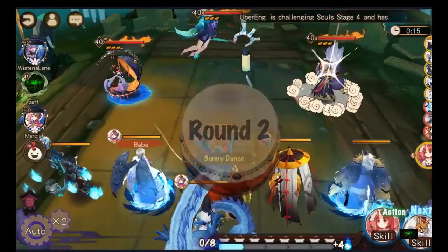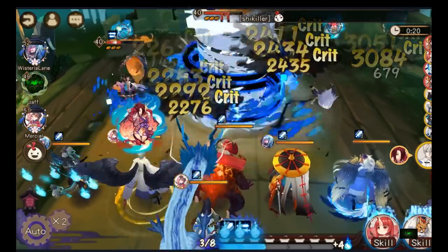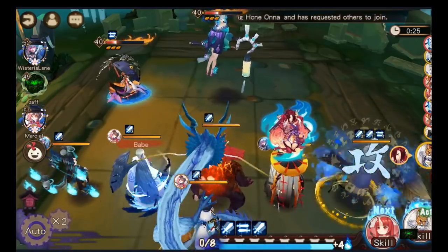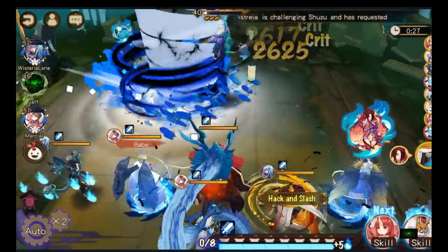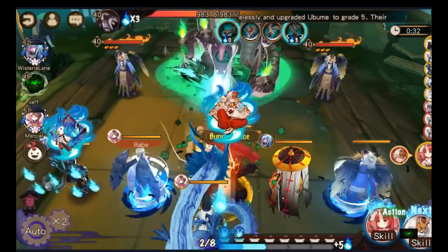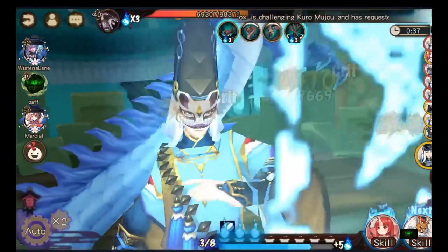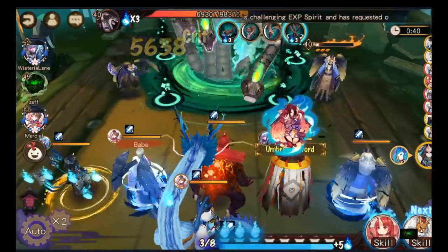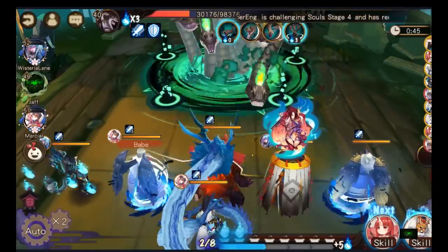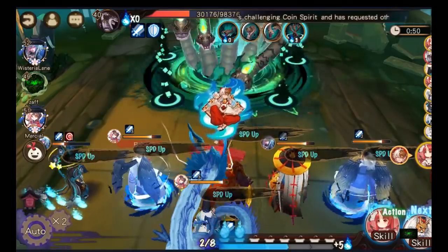Mostly what I do is I team up with my guild mates — all of us are from Nura. The main requirement for this would be first to have a grade 6 DPS. It could be Ubume, it could be Ibaraki, it could be Utengu. Any one of these three is fine. I'm pretty sure you can use other AoE DPSs too or single target DPSs, but the most popular ones right now are either Utengu, Ubume, or Ibaraki Doji.